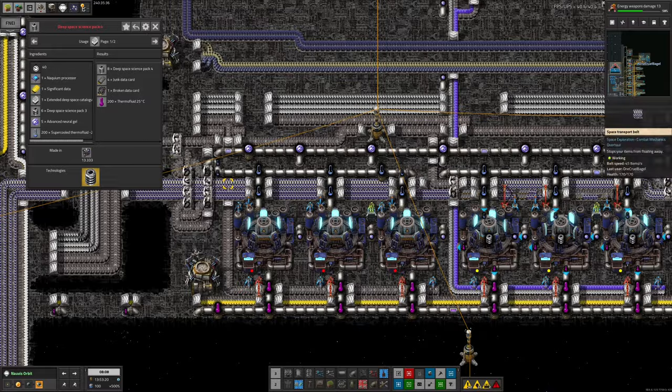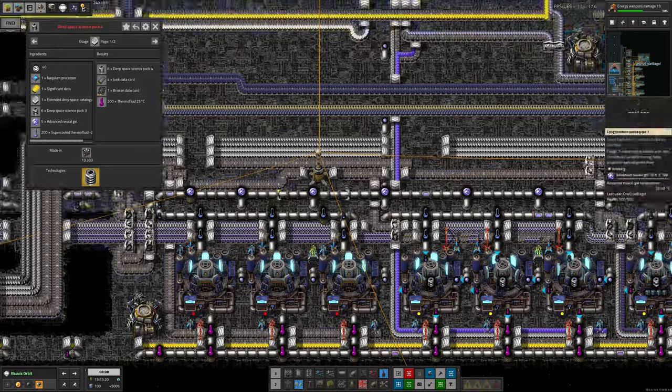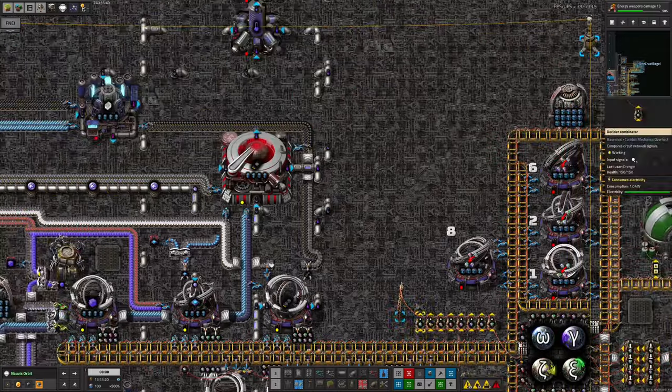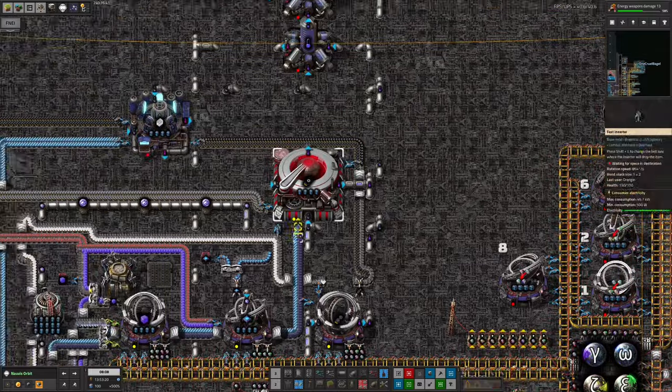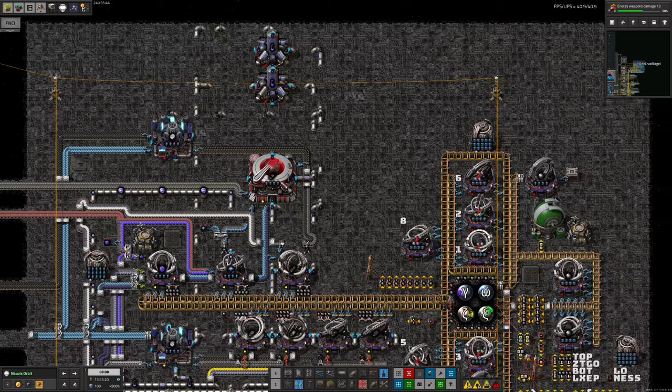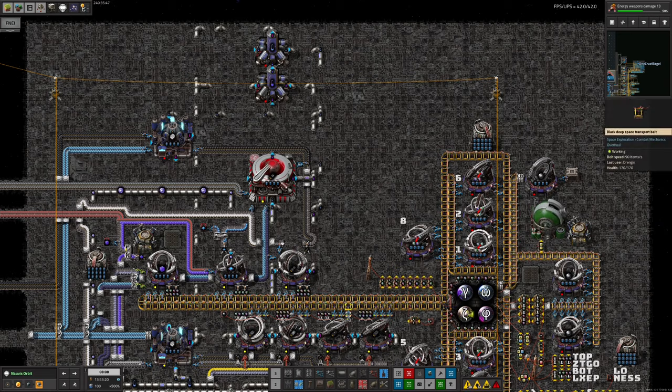Then there's a second one being made down here from the swirly-swirly data. A third one is the deep space exploration data from that new spaceship. And then there's a fourth one as well — the reality hypergraph analysis data. That takes Naquium processors, but nothing really else, and it doesn't take a huge number of those either. So I think this is going to be quite an easy one to implement. We'll drop in another machine probably up here somewhere to keep it out of the way of the Arcosphere area, and then we can start making Deep Space 4 catalogues, feed those down to here, and start making Deep Space 4 science packs. Then we're going to be really, really closing in on end-game stuff. Admittedly the recipe for those does require Naquium processors, but it's going to be quite exciting.